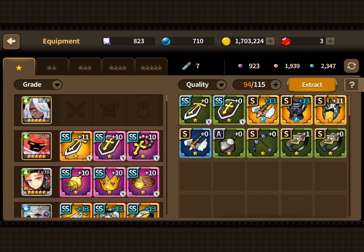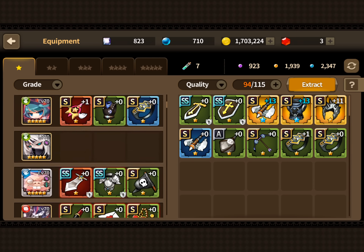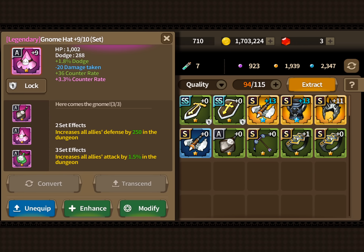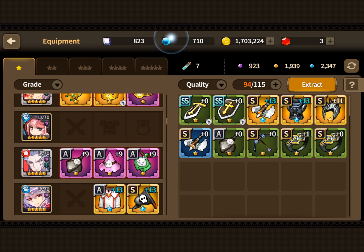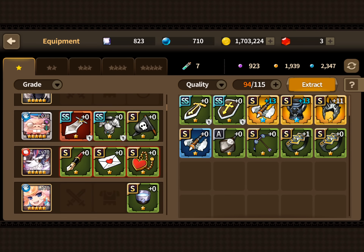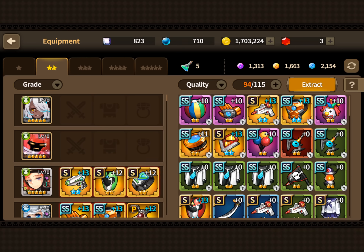We're going to start with one-star and work our way up. For party sets, one-star: you need at least three Gnome sets. It's an A-rank set and it really does wonders in guild raids. That extra 250 increase in defense and the 1.5% increase in attack to all allies actually makes a huge difference. So Gnome sets are your one-star party sets — aim for at least three.